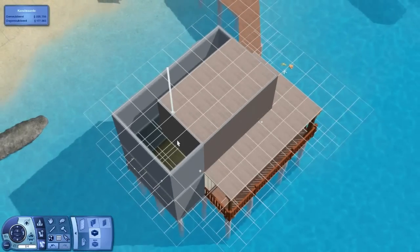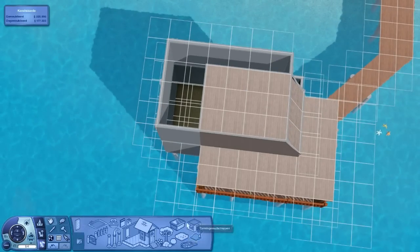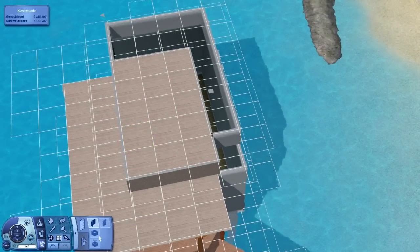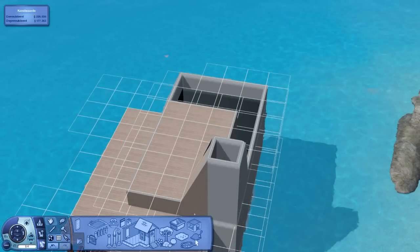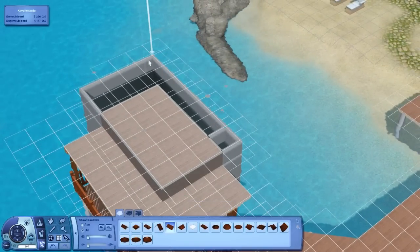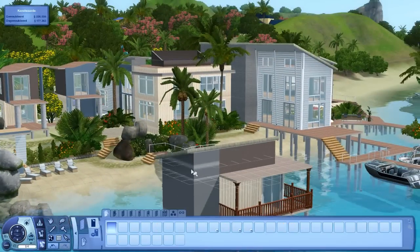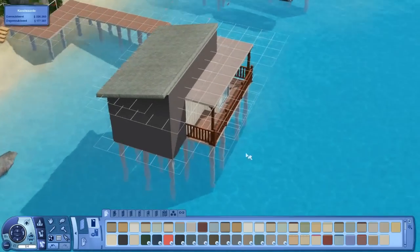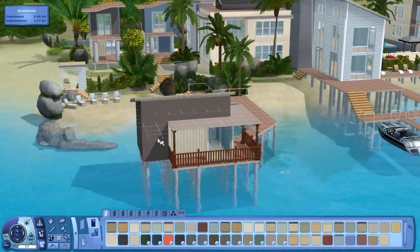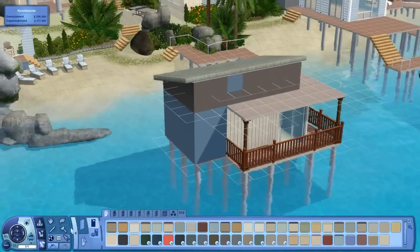Yes, but not too far because then I won't be able to do this. Now add some walls over here, add a roof, and then we have made the private suite - or at least one of the private areas of the resort - done. We'll have to add some windows and also I want to add some blue.